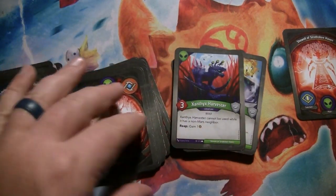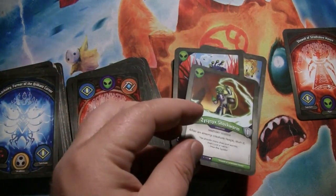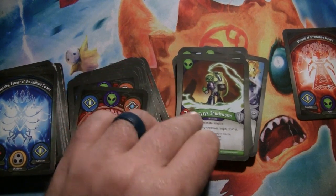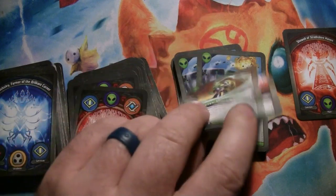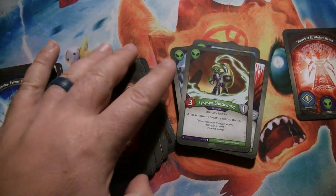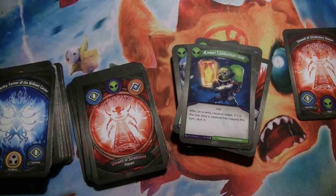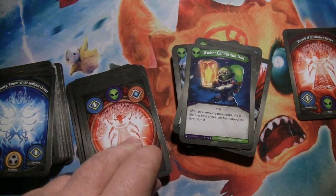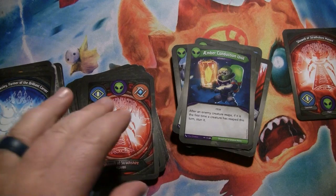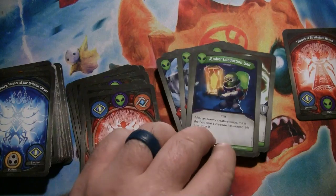Xanthax Harvester is 3 power — when it reaps, it gains an extra amber, but you can't use it if it has a non-Mars neighbor. Then we have Zizek Shockworm, 3 power, 1 armor, and it's a Martian — so are the Think Drones, by the way. After an enemy creature reaps, you stun it. So good reap control there. Then we have Amber Conduction Unit, which is an artifact with a constant effect: after an enemy creature reaps, if it's the first time a creature has reaped this turn, stun it. So just a lot of reap stun there.